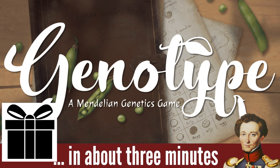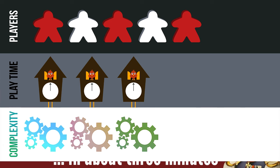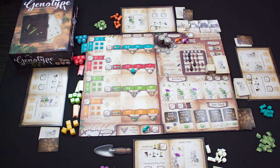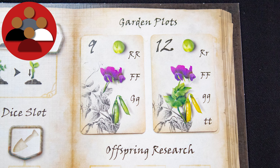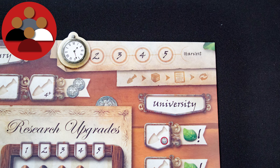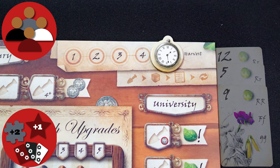Kia ora koutou and welcome to Genotype, a three-minute review. It has a solo mode, it's a game for one to five players, playing time is medium, and it's a reasonably complex game. It's the 19th century and Gregor Mendel is conducting his first genetic experiments on pea plants. You're one of his assistants, so can you conduct the most experiments in time? The focus of the game is validating gene pairs on plants, and once all genes on a plant are validated you can score it. The game lasts for five full rounds.